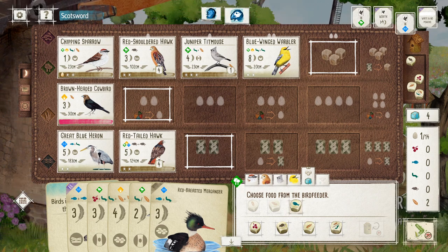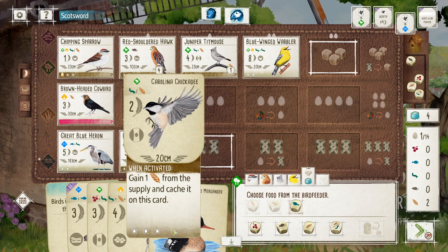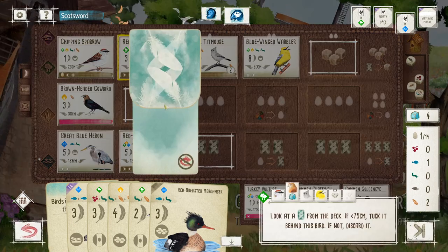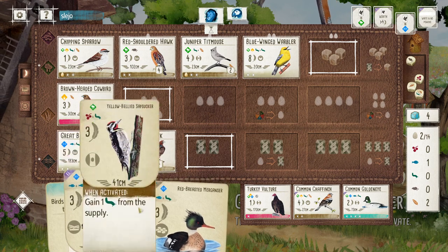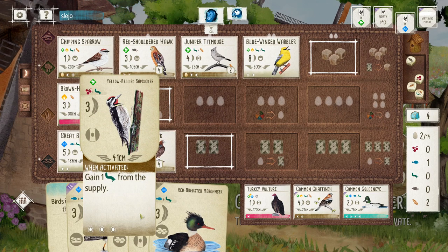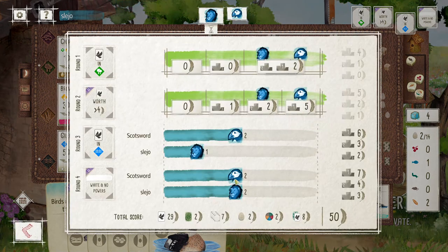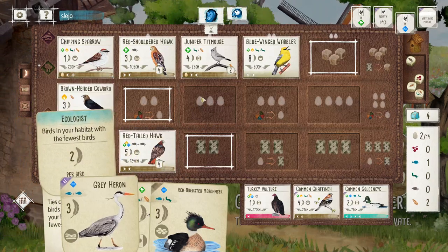I might be able to get chickadee down as well — if I'm getting caches every time that's okay. I don't have two worms for maganza and dick thistle unfortunately. Do I take the sapsucker instead, get a berry, place sapsucker, then get maganza down? I think in the final round my opponent might be able to beat me. If I can get another bird into the grasslands I can just play this over and over and just tuck everything. I'm at 50 points already — I feel like that's a decent score.